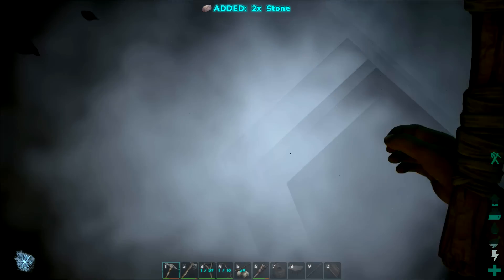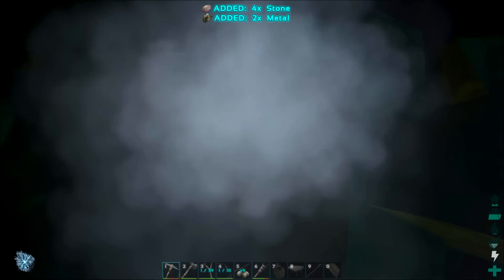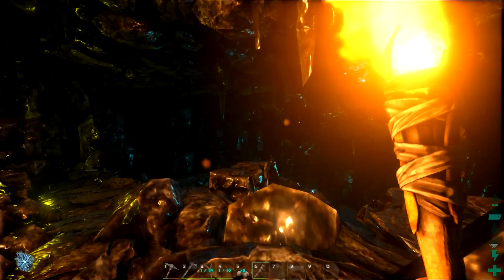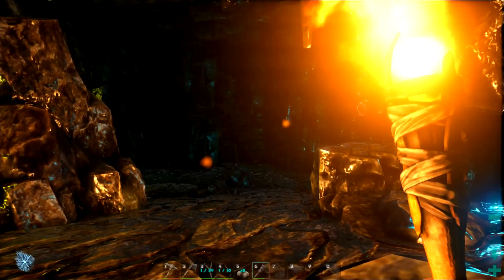I'll go ahead and hit this rock, hopefully I can get at least one or two metal. There we go, we got two metal. And I just ate a sim berry — that's so stupid, I accidentally hit that on my hotbar.